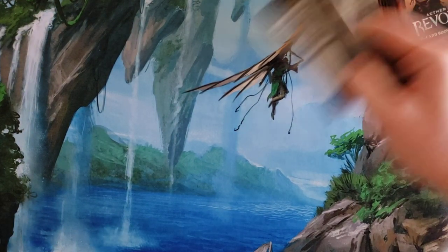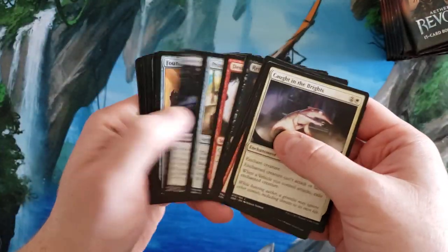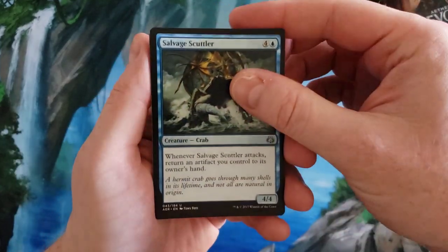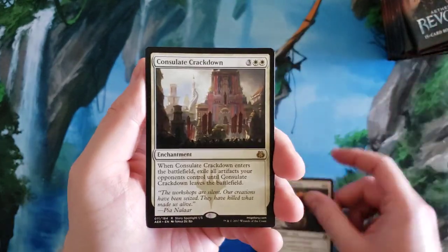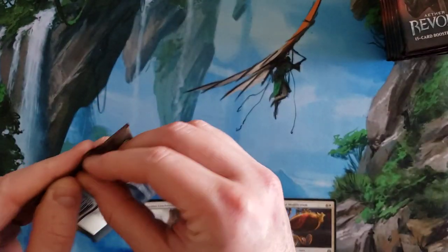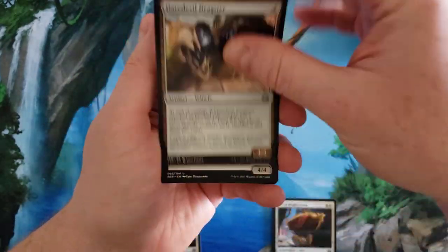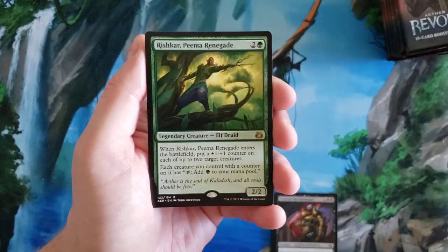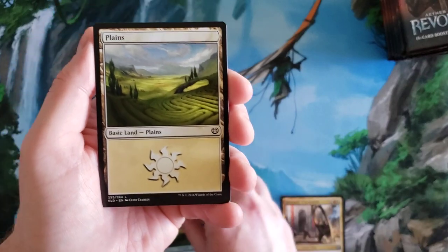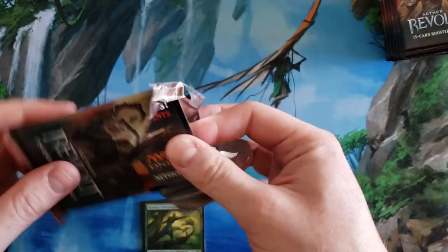Let's get cracking. Getting through the commons: Salvage Scuttler, Dead-Eye Harpooner, Aerial Modification, Consulate Crackdown, an Island, and a Thopter. In the first video, the patron did really well on Aether Revolt cards — really well for not getting a Walking Ballista. Having said that, since it's a smaller set with cards like Rishkar, Peema Renegade and Aetherwind Basker, the opportunity to pull more Walking Ballistas is pretty good.